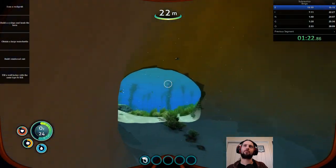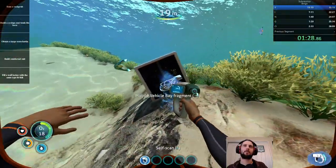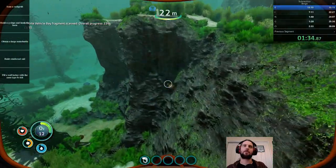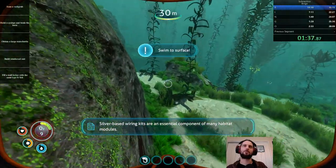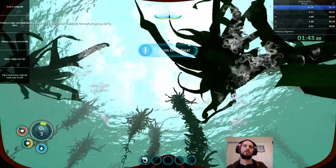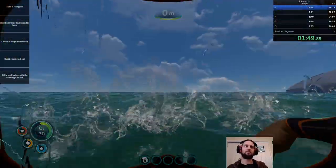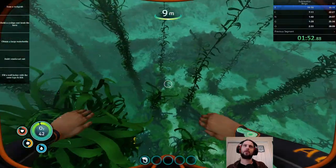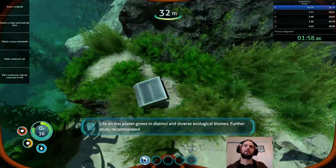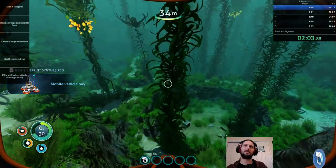Four and four, four and five — decent. Four and five, mobile vehicle bay — we will actually scan now anyway. Four and five, two mobile vehicle bay. I'm not sure if I want to scan this one though; it's like wasting time now to gain time later. Would have been nice if they were sea glides, but two and five — that's a sea glide though... that's a mobile vehicle bay. I think... nope, this is also a mobile vehicle bay. Darn. I would have really, really loved some sea glides here.